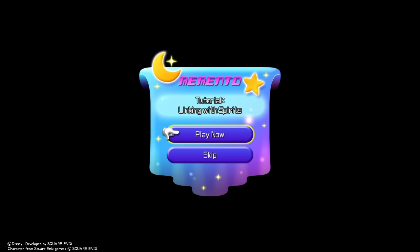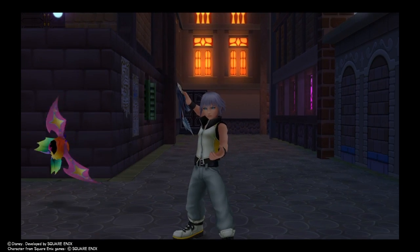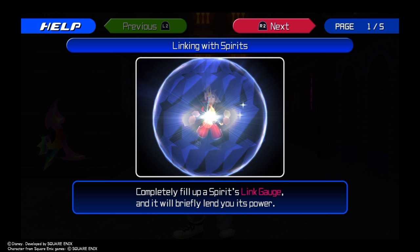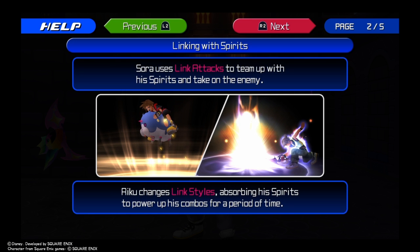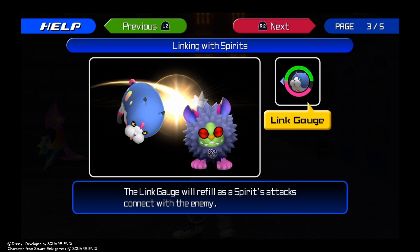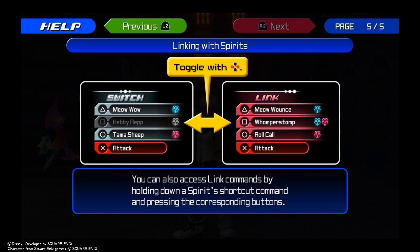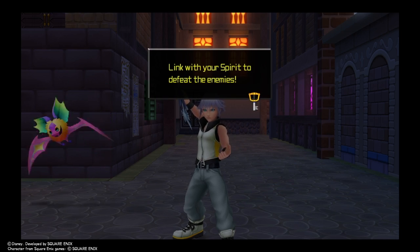Tutorial: Linking with Spirits. Sora and Riku each link with Spirits in their own unique way. Completely fill up a Spirit's link gauge and it will briefly lend you its power. Sora uses Link Attacks to team up with Spirits; Riku changes link style and uses his Spirit's power to boost his combo attacks. Link right as the Spirit connects with the enemy, then press Triangle to unleash an attack. Linking with two Spirits simultaneously enables powerful dual attacks.